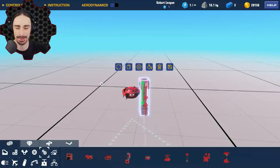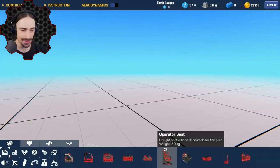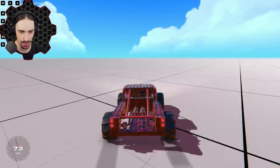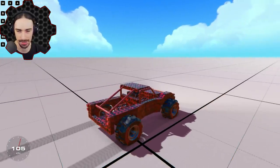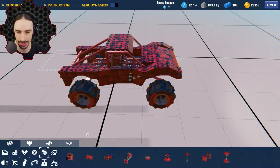And then we can all laugh at it as it floats off into the void. But first, we're going to need a car. I'm going to try to use my already-built trophy truck, and we're going to see if we can attach this system to it — the thing that I haven't even built yet. Let's build it.